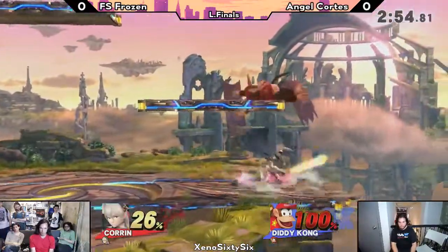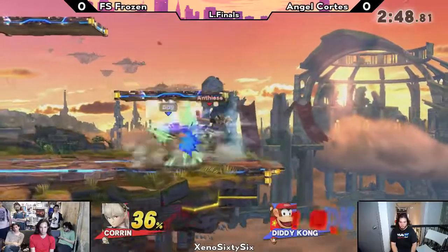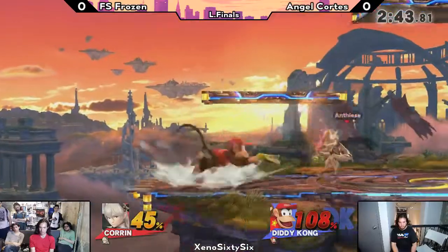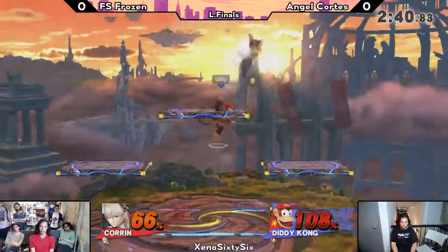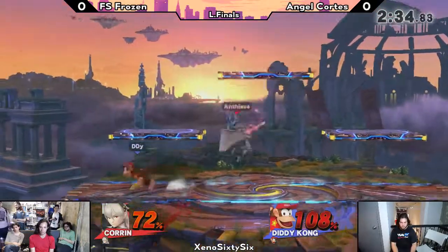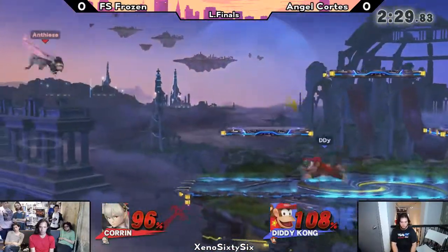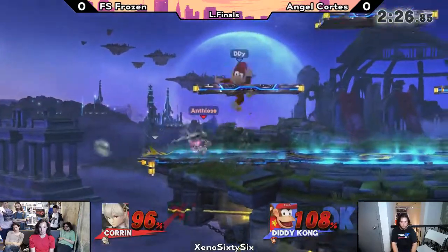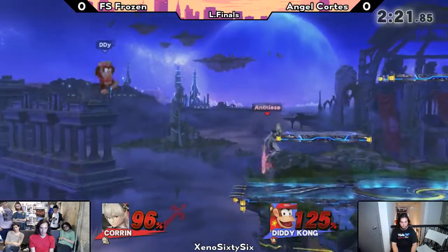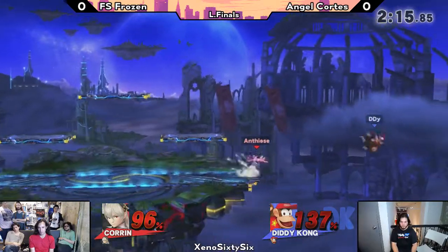Gets the forward throw. And we see a great ledge cancel right there — ledge cancel monkey flip into back air. He goes all out for the spike right there and gets punished with the roll get-up side B kick. That's some pretty wonky stuff. Angel doing an amazing job of spacing, and now he's almost evened it up after this huge lead that Frozen had. He's brought this game back. He's not going to die to that side B kick quite yet. This is certainly a scary situation for Angel on ledge, but he survives the up air. Really good DI so far.